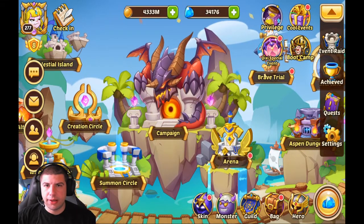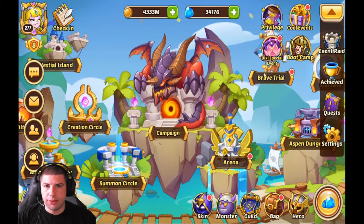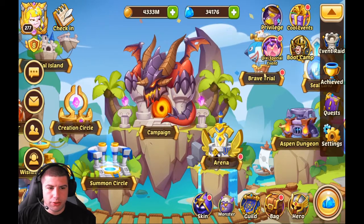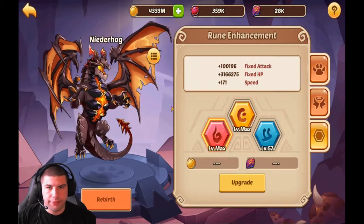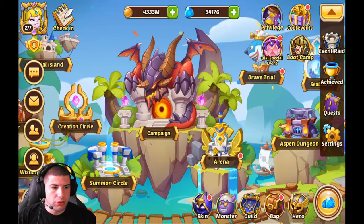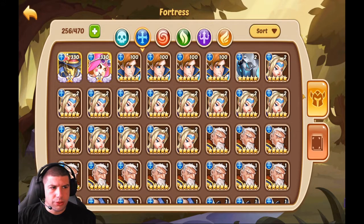Hey, what's going on everybody, my name is Bedfish and welcome to my video. Today I'm going to be showing you guys how we beat Fortress Sealand on the main account. First of all, the monster that we used was the Dragon — he's got max everything except for speed.